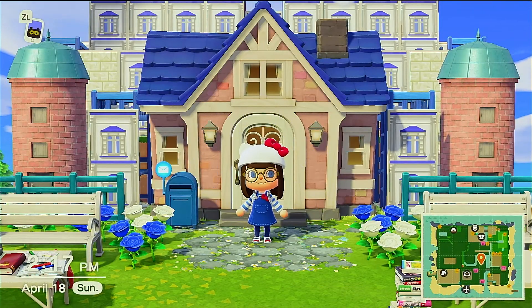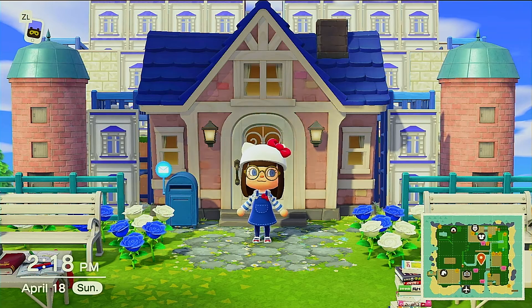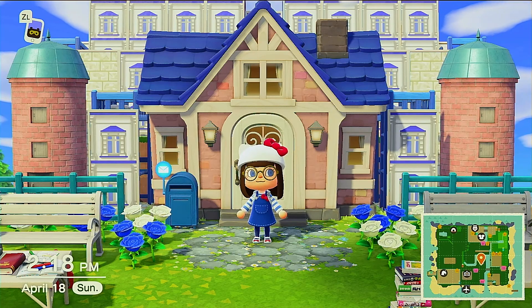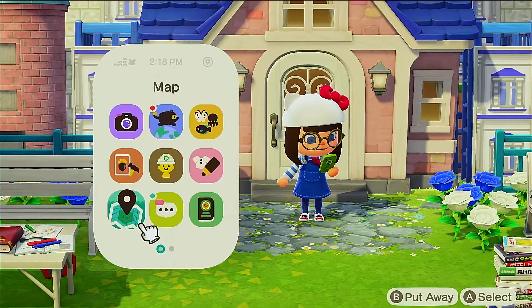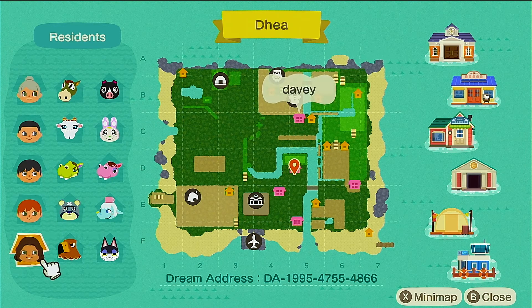Hi everyone! Welcome back to the channel. This is Elle and welcome back to Daya. If you were here in the last island tour video, we toured around the university grounds. Today I thought I could share the Sanrio residence that I just finished working on a couple of days ago. So if we take a look at my map, here we have Chai's house. I recently invited her to my island and I added another resident.